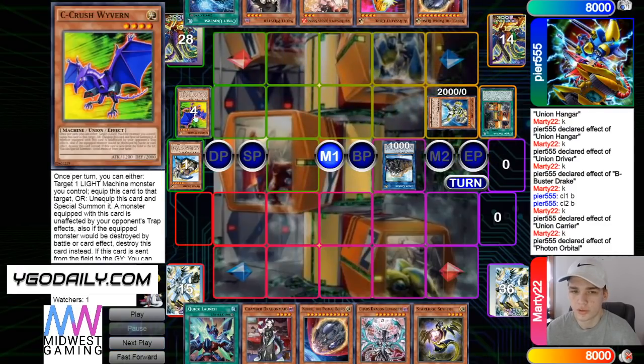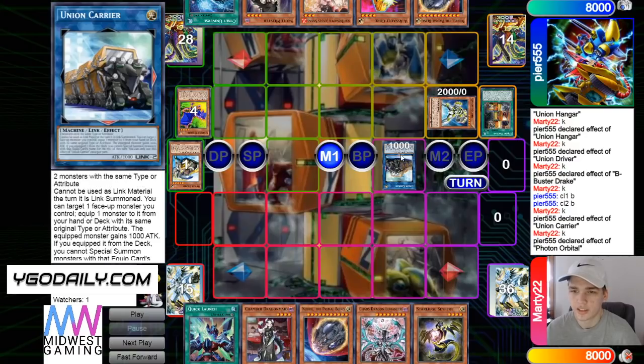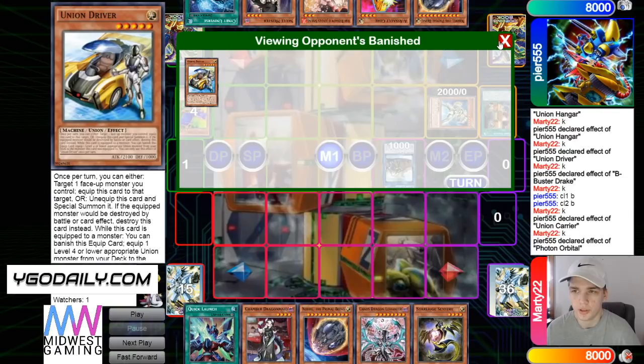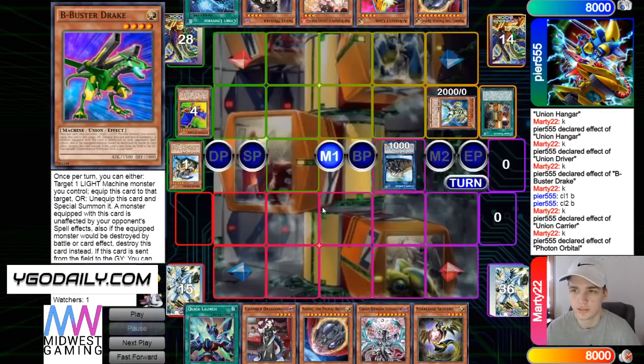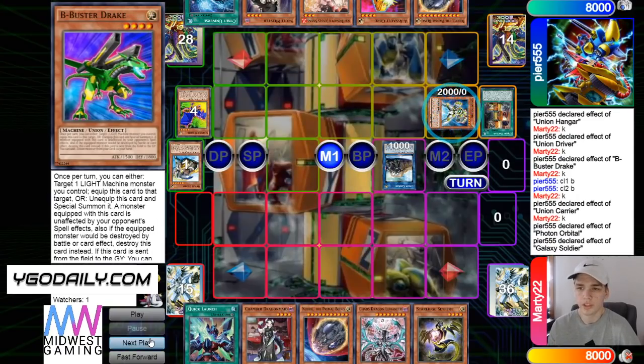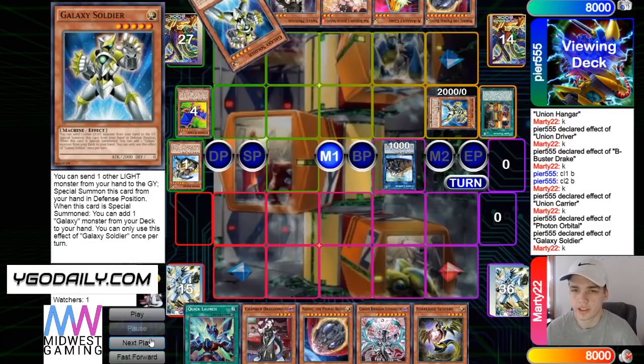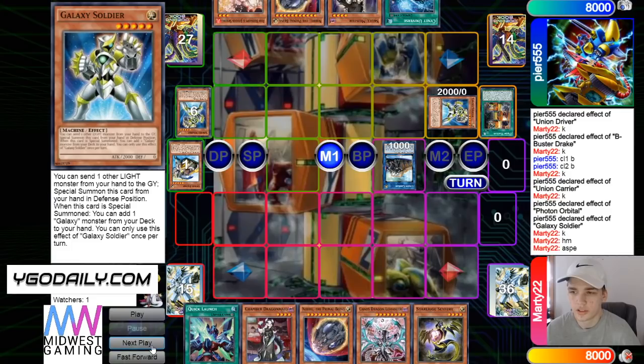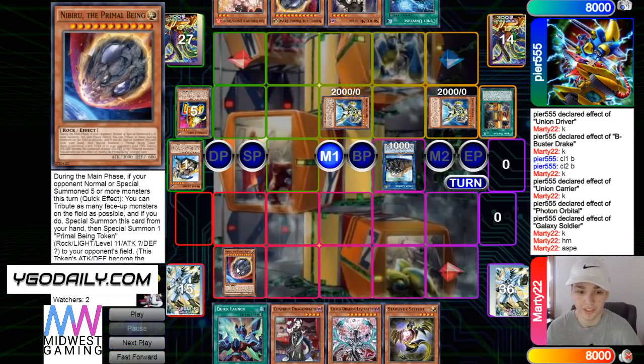Discard C for Soldier. I think this deck is cool — just one card being able to full combo is very appealing. Then Soldier effect, that Soldier, discard A for Soldier.